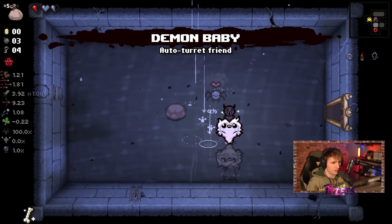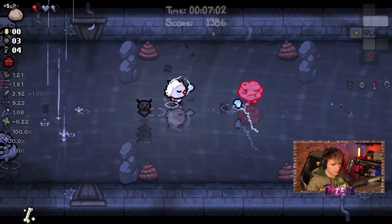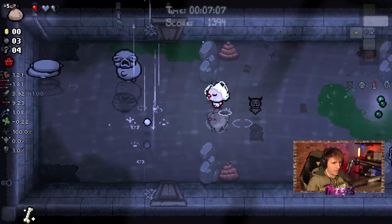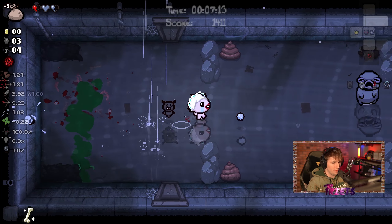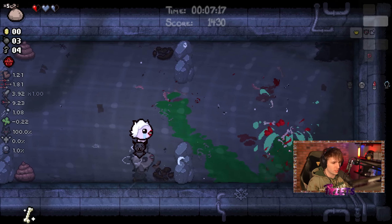I'll be going for Conjoined — Conjoined is always a good time. It's going to start off a little rocky, because we don't have much. But once we get into the run a little bit, if we can get something like Mom's Key, we will be able to craft so much stuff during the run.